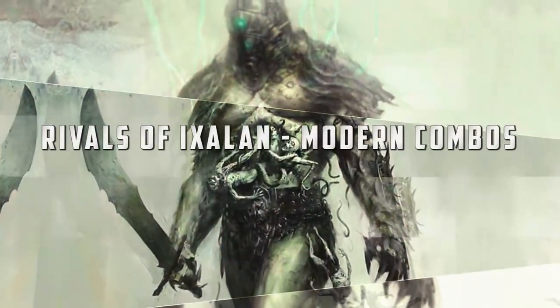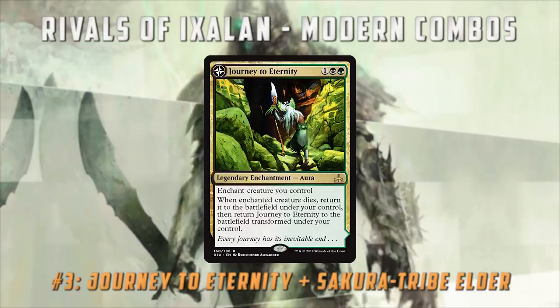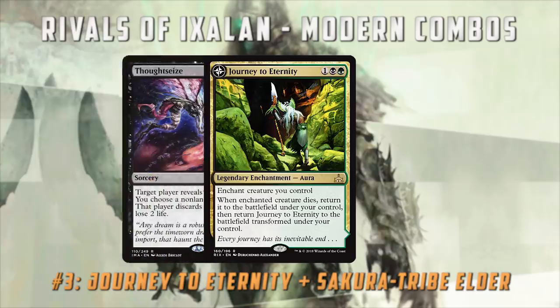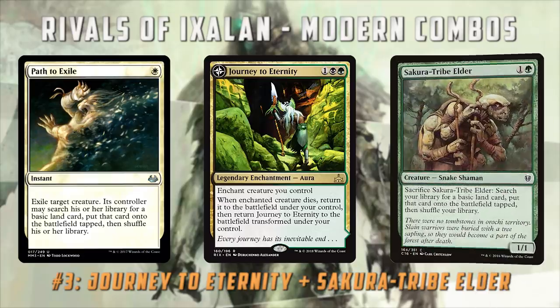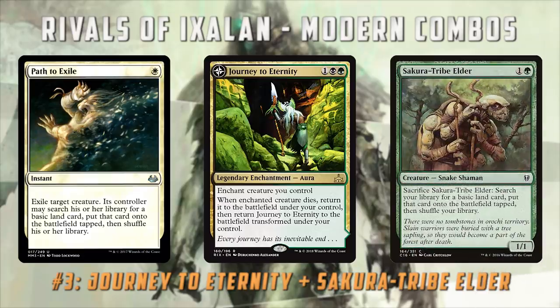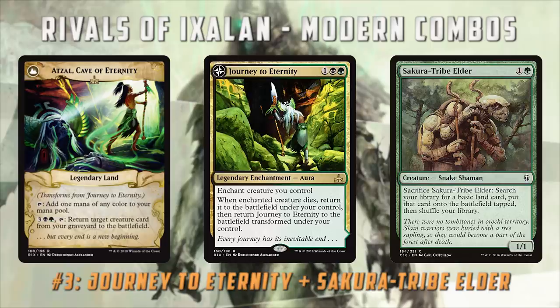Moving on to number three on our list, I think this is the combo I want to build around most. It's a really simple one — I already love Sakura-Tribe Elder, but when you throw Journey to Eternity into the mix, things get really insane. It lets you build a Modern version of Nyx Fit. Here's the plan: you cast a Thoughtseize or Inquisition on turn one to try to get the Fatal Push or Path to Exile out of your opponent's hand. On turn two, you play Sakura-Tribe Elder. On turn three, you enchant Sakura-Tribe Elder with Journey to Eternity. This gives us a situation where we sac Sakura-Tribe Elder, which gets a land out of our deck, so we start ramping. Journey to Eternity goes to the graveyard and flips — that's another land. And we get Sakura-Tribe Elder back to the battlefield, which lets us sac it again to get another land.